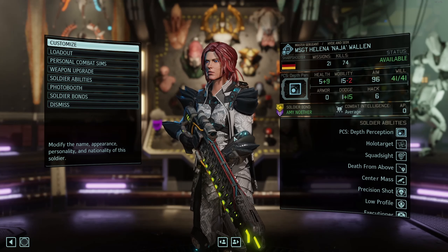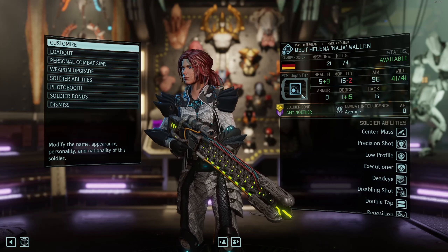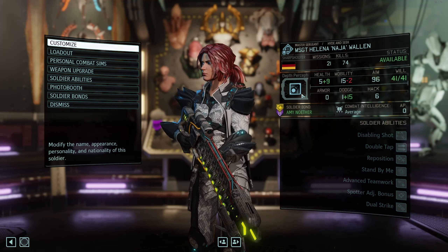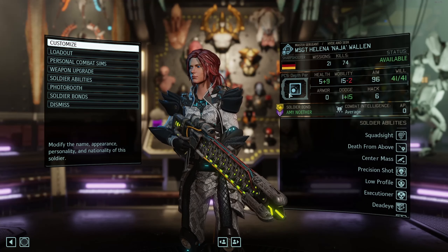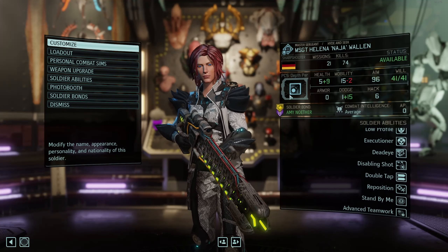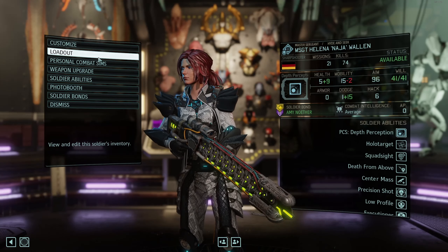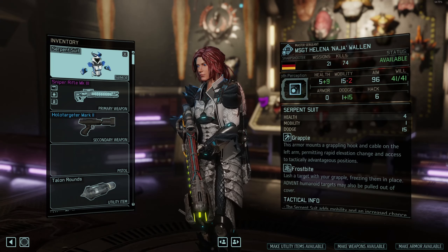For PCS, Death Perception is the best choice for the Sharpshooter. They should be on high ground, getting five aim from that, and it reduces enemy dodge. This used to be incredibly strong in Long War 2 where negative dodge could actually translate to negative crit chance — in the current version it only reduces it to zero, but it's still a solid choice. You could also go with a plain Perception PCS, but there's usually a lot of competition for those.